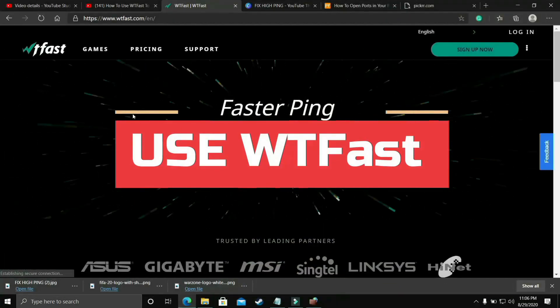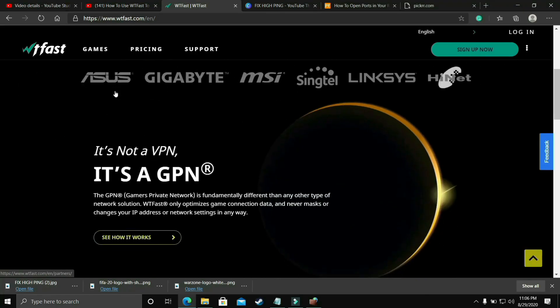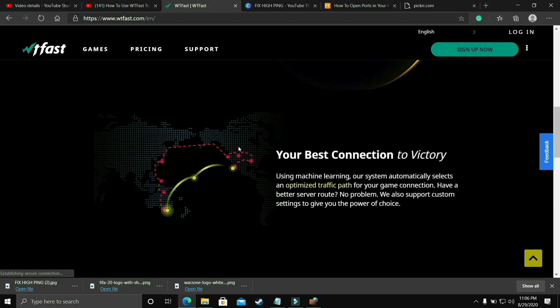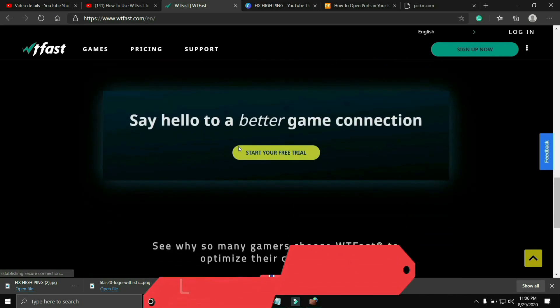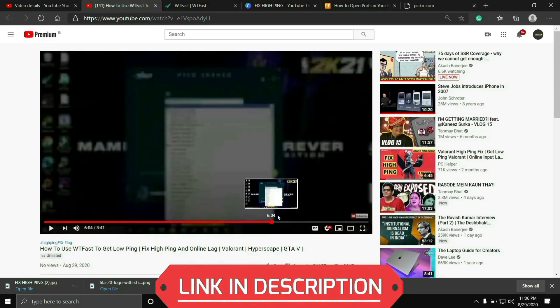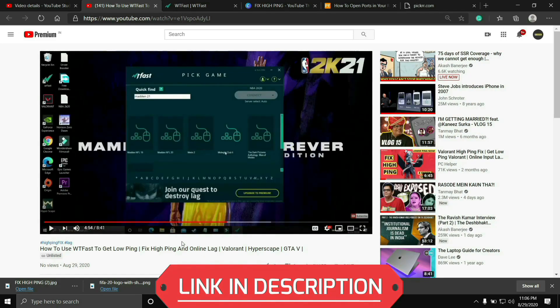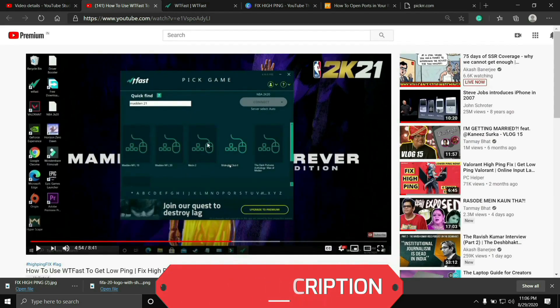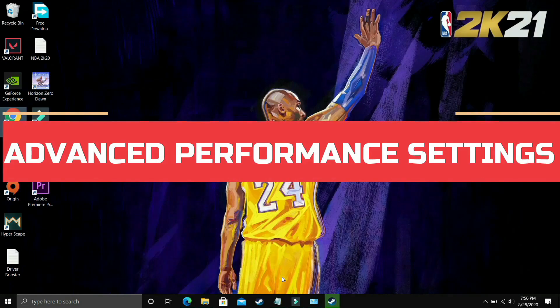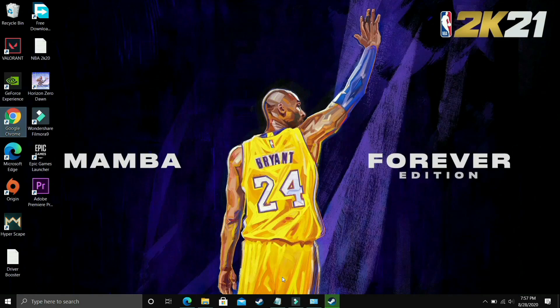The first most basic thing that works for almost everyone is that you should try running your game with the help of WTFast. The main purpose of this software is to fix online lag and hyping issues, but it is also very helpful to fix server issues. Using it is a bit complicated so I've already made a guide on how to run any game using this software — I'll provide the link in the description. Just run your game using WTFast and your problem will most probably be fixed, but if you're still facing this issue then proceed to the next step.